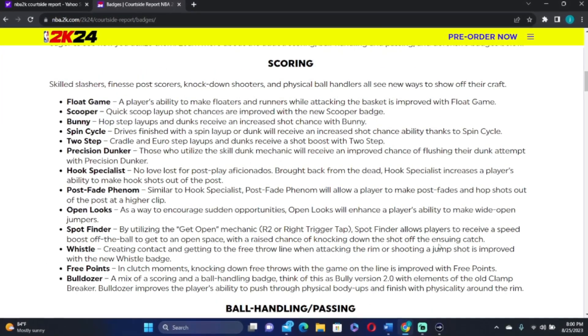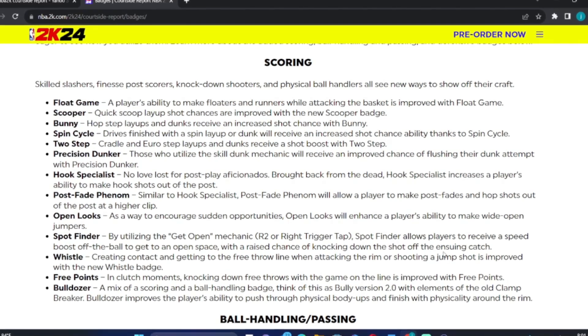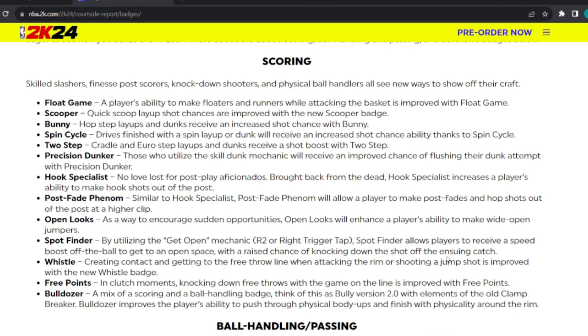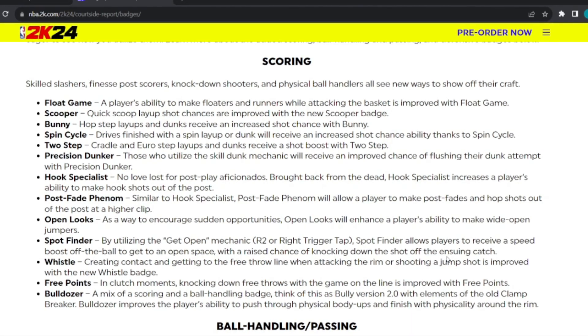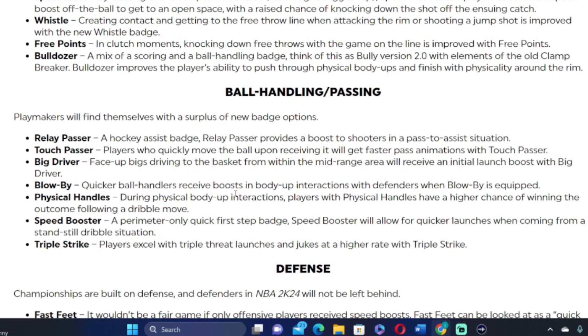Here are some of the new badges added in the scoring section: Float Game, Scooper, Bunny, Spin Cycle, Two-Step, Precision Dunker, Hook Specialist, Post-Fade Phenom, Open Looks, Spot Finder, Whistle, Free Points, and Bulldozer. For ball handling and passing, new badges for playmakers include Relay Passer, Touch Passer, Big Driver, Blow By, Physical Handles, Speed Booster, and Triple Strike. Make sure to look through the definitions and see what interests you as a player.